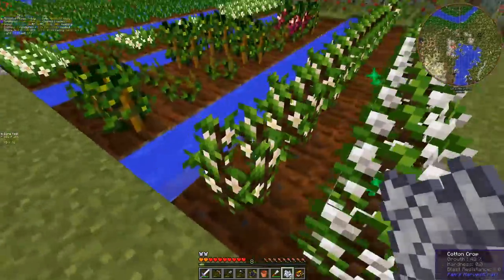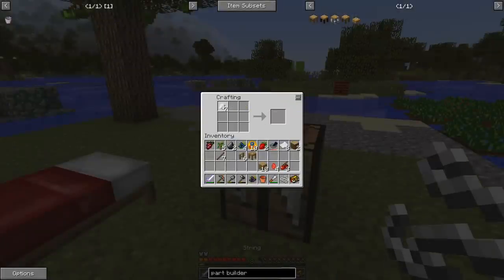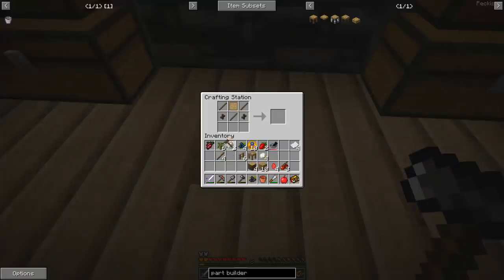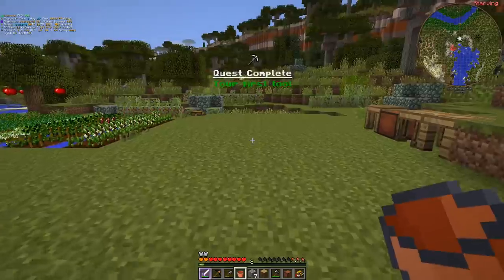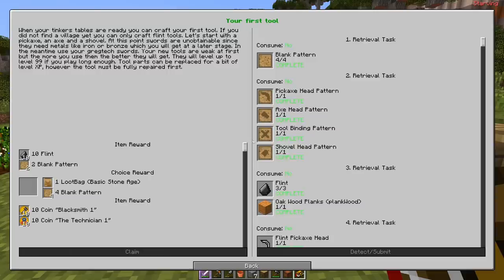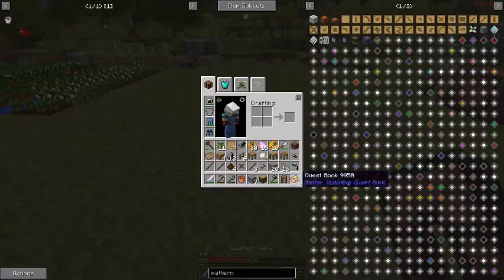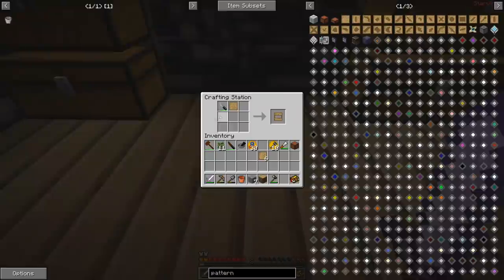The part builder is going to require string, which we should be able to get from cotton. So cotton gives you cotton and the other cotton gives you string. This should also be our part builder, and the tool station. After a bunch of needless crafting - a pattern chest. After a tremendous amount of literally needless crafting, this quest is also done. We take the loot bag - it's dyes, shouldn't be that bad.